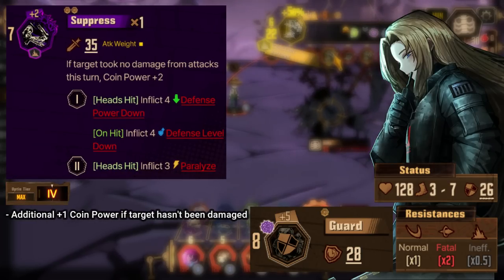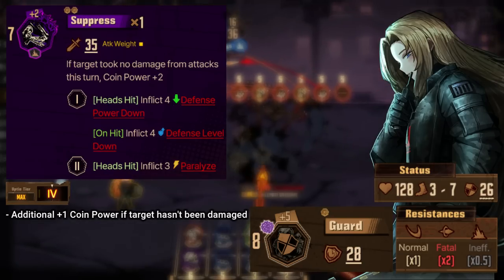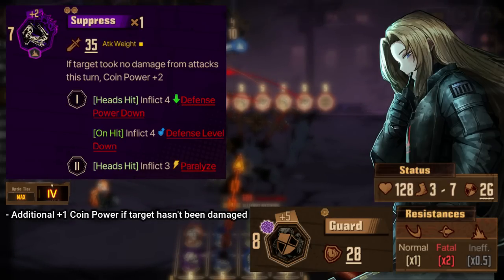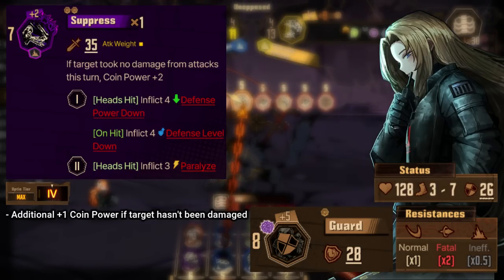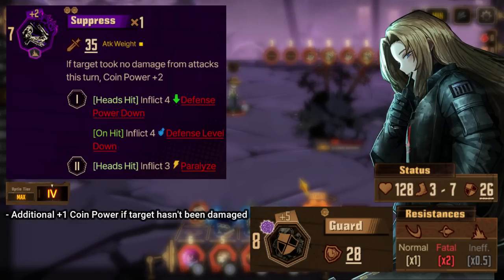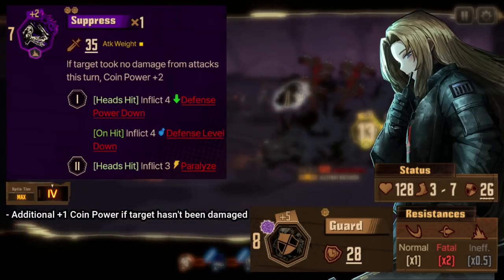Her most useful skill is Suppress, which is not great. Even after factoring in the plus 2 coin power from the effect, 7 to 15 isn't a great roll range for 2 coins. The most valuable part of this skill is the debuffs it inflicts, namely defense level down and paralysis. This ID would have been a lot better with a speed value of 5 to 8, because as it stands there's a good chance it just isn't going to be fast enough for all of its effects to be taken advantage of.